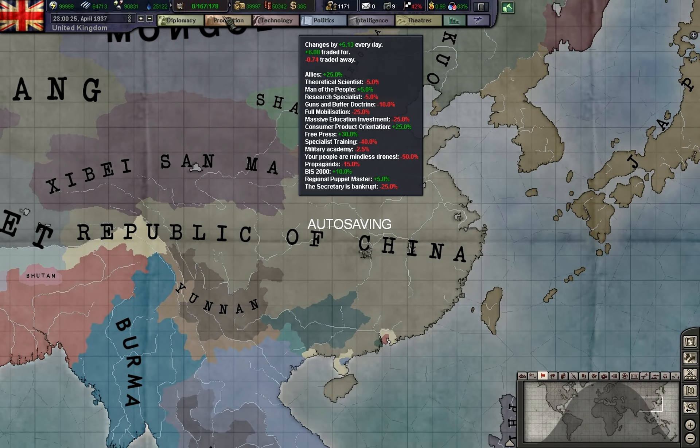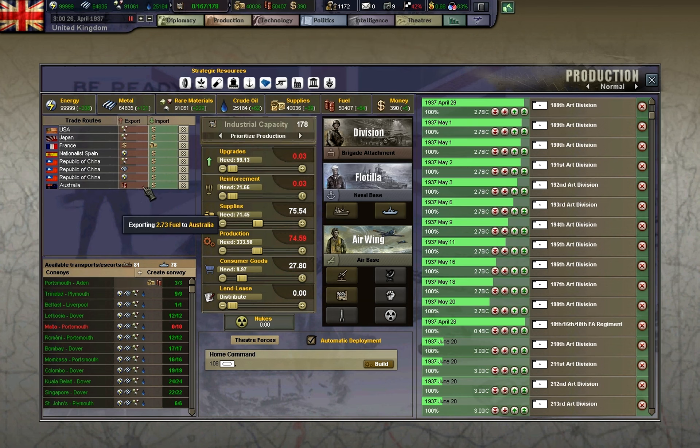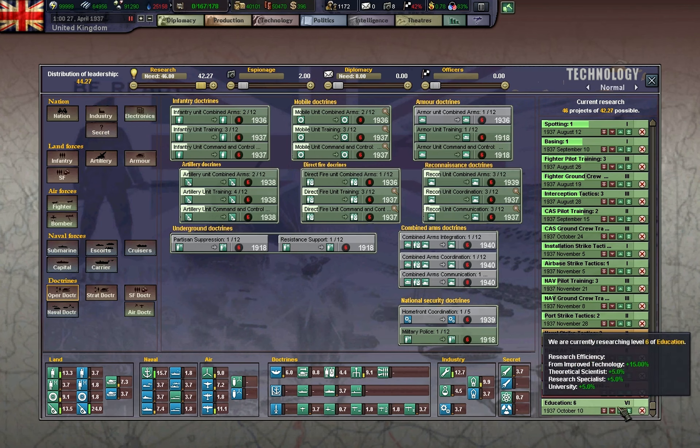I'm going to keep storing money, more money, exporting fuel to Australia — why not? Money in this mod is actually important, so it seems.